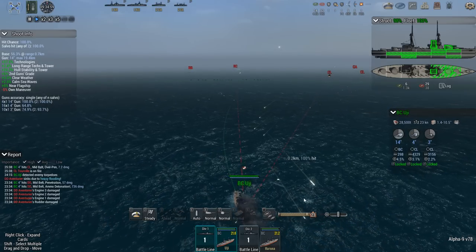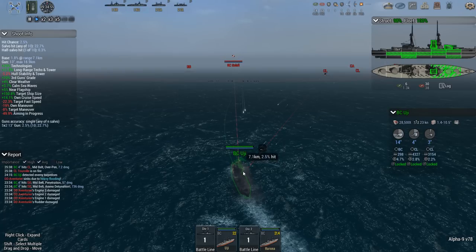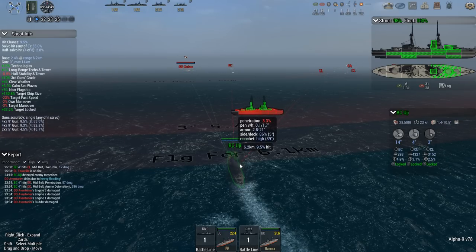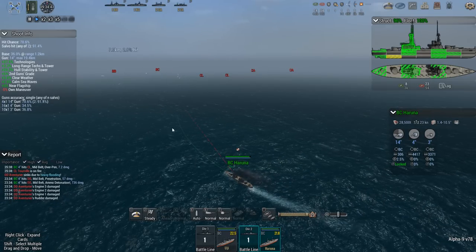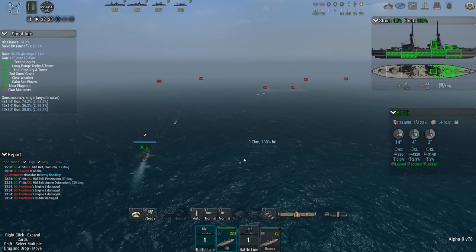Now I'm going to push in and try to get closer to the broadsiding battlecruiser. If I can get hits on her, she might go down. Minimum bulkheads — and it's not a bad thing to turn now because there are the torps. Light cruiser is on fire — the Tourville. I'm also going bow-in, which should further improve ricochet chances. Ricochet chance high for the battlecruiser, high for the battleship. Maintain bow-in. Haruna — same deal, but a little faster since you're a little behind.